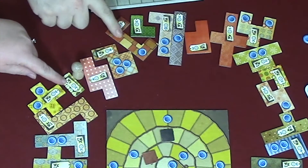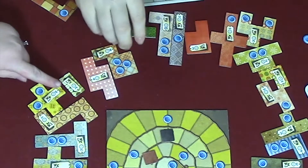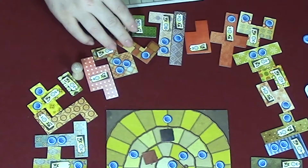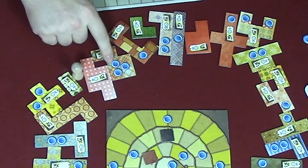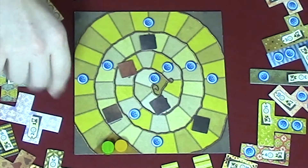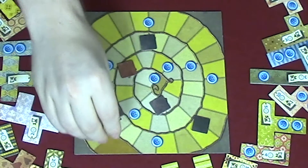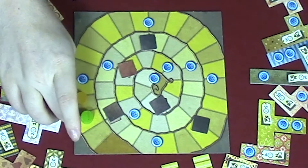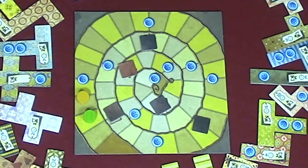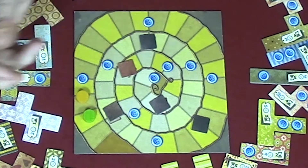So we have this one, this one, or this one. Say we bought this one — we'd move the pawn here and then the next player gets one of the three after that. Some of these tiles have buttons on them, which will give you money when you get paid. The second option you can take is: a player can choose to move to the space ahead of the other player and get one button for each space they moved.